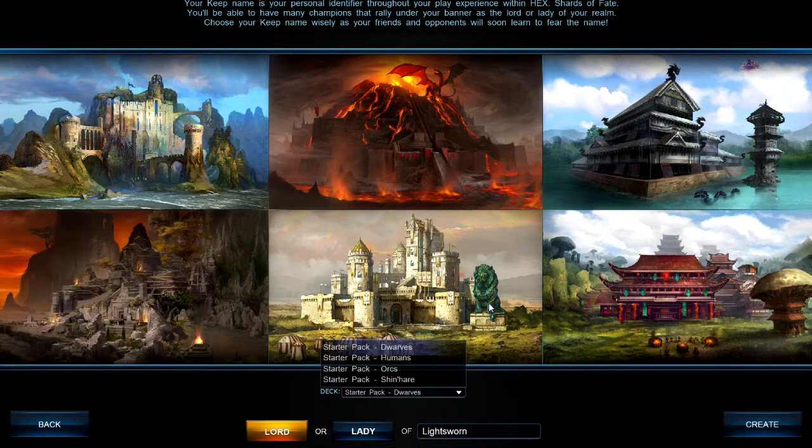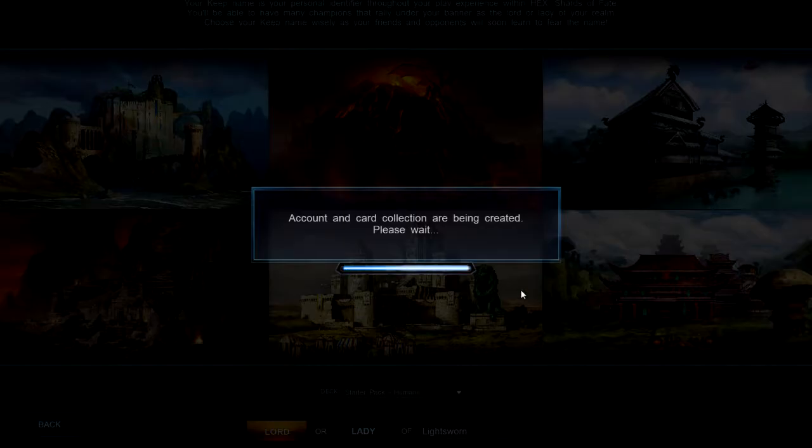You also must pick your starting deck — this is a new thing to the beta. They are going to start rolling back free stuff, so keep that in mind. I'm going to go with the human deck. You're able to have as many champions under your banner. I want the one with the floating genie and the leviathan in the top right — that would be badass. So we're going to check out what the beta looks like.